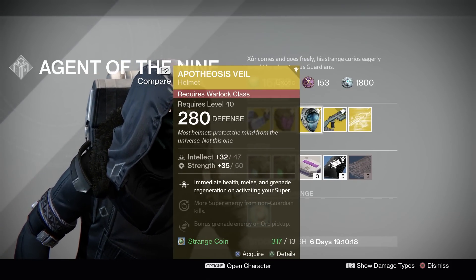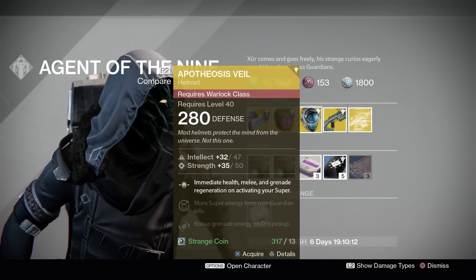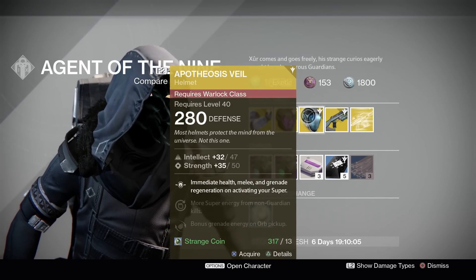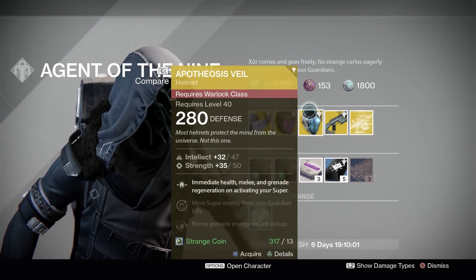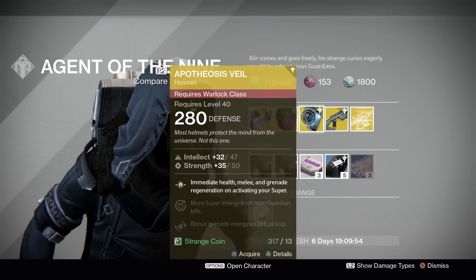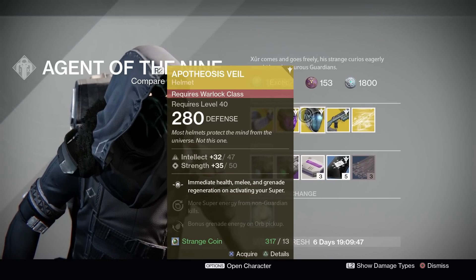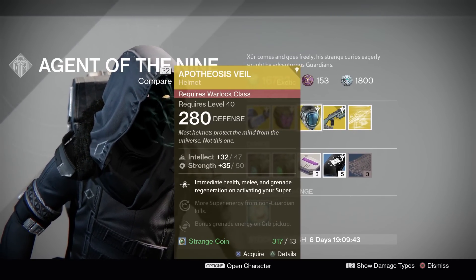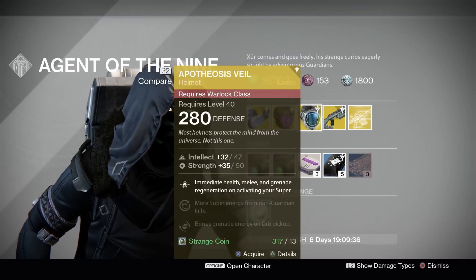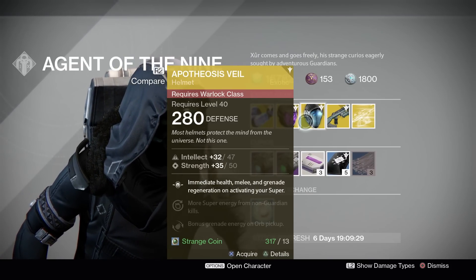Now, Apotheosis Veil for the Warlock. This comes with Intellect and Strength, and the main perk is Immediate Health, Melee, and Grenade Regeneration on activating your super. This used to be my go-to exotic helm for Crota back in the day — in hard mode there was no Chalice, so you couldn't get health regen, and this was how I regenerated health with my Warlock. But now that Crota is less relevant, I just don't feel like there's a real use for this helmet anymore. Leave it in the comments if you do know a use for it.